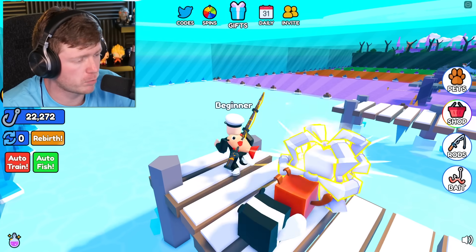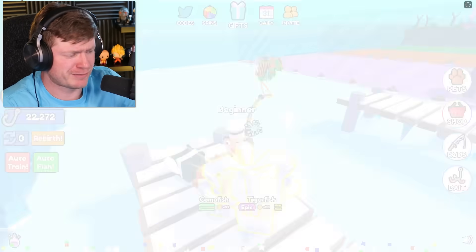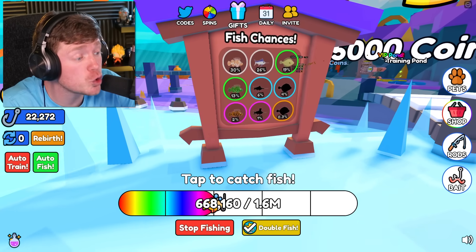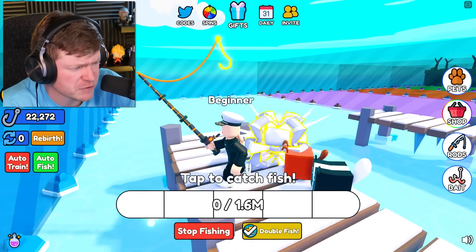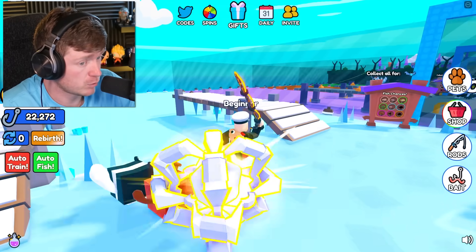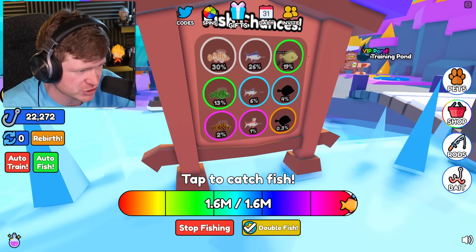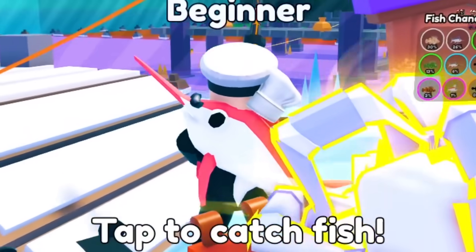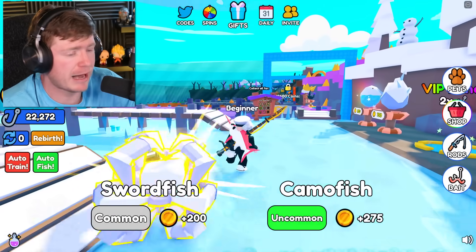Where are those epic fish? I can feel it - we got a tiger fish at two percent chance! That's a really good catch. We got another tiger fish, and a third tiger fish! We now have 3,700 coins. I see - you click the fish and it goes on your back. We just got a one percent chance fish - it's a chef fish with a chef hat on its back! You can display your fish in this game - that's kind of cool.